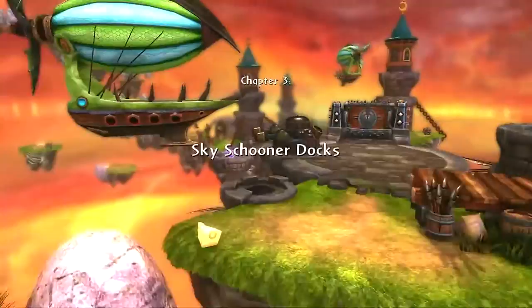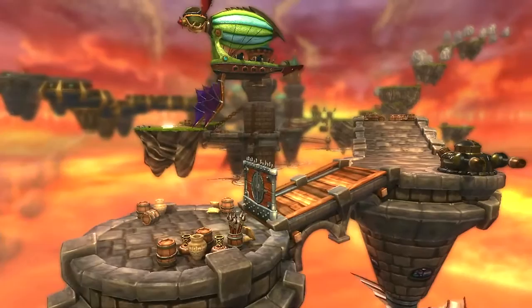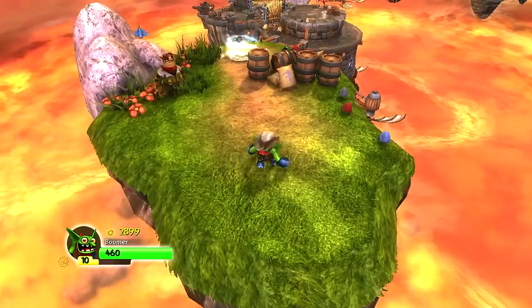Alright, so Chapter 3, Sky Schooner Docks. Schooner! That sounds good. Ooh, it looks so pretty. And guys, I don't know if y'all noticed this, but this is like an upscaled version of 1080p, so it looks better than it actually would look if you were playing this on Xbox 360. Just a little something-something for you — a little extra oomph.